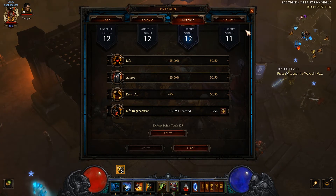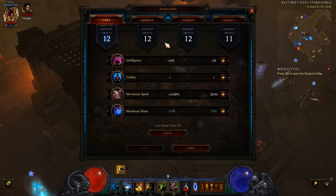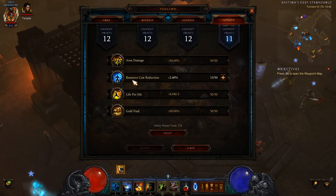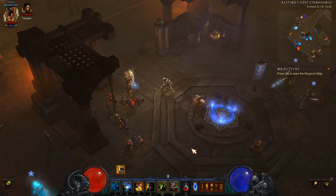When you reach level 70, you get Paragon levels, which means you keep getting XP and keep getting levels. These let you get some status boosts like life, armor, resist, regeneration, resource cost reduction — there's a whole list of them.